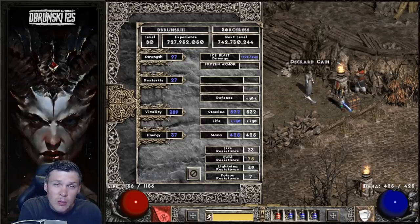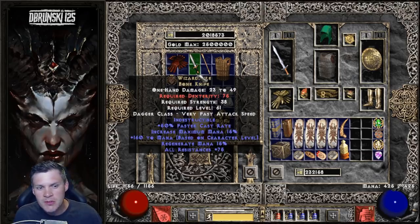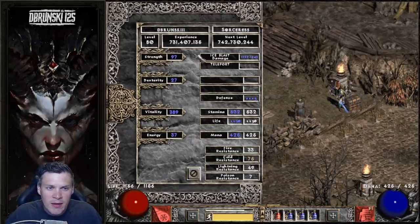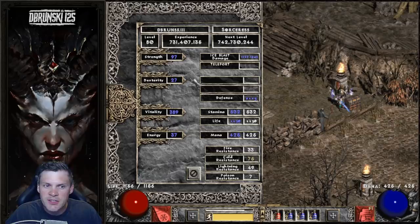A lot of people have suggested using a Wizard Spike paired with Spirit in a Monarch. Wizard Spike has a 75 dex requirement, and it's an awesome item for Sorceress — 50 FCR, big boost to mana and all resistances, massive 75 all res, amazing for completely capping resistances early on with a budget character. But it requires 75 dexterity to equip it. I only have 97 into Strength with nothing into dexterity, so to equip Spirit in a Monarch I need to put about 60 points into Strength and invest enough into dexterity to reach 75.